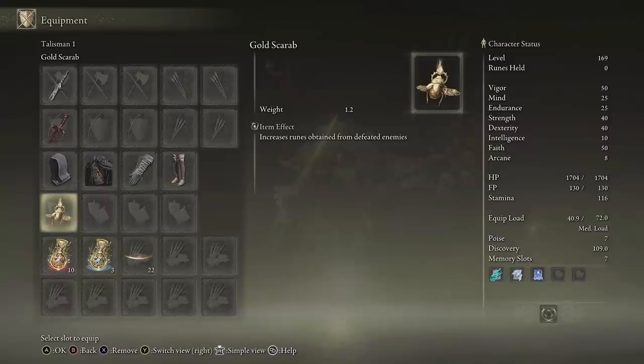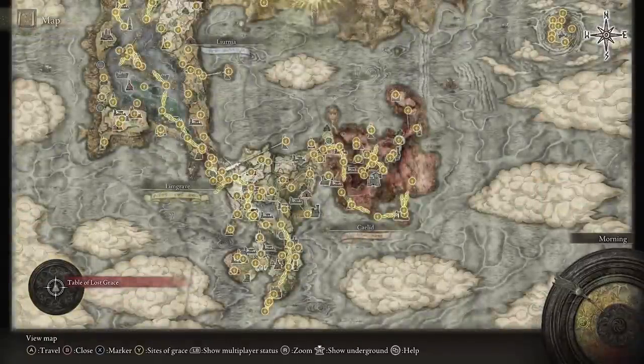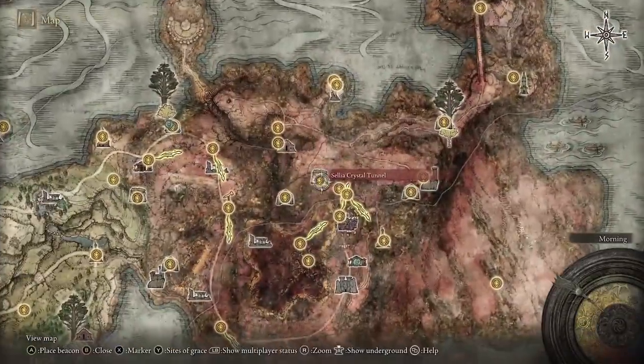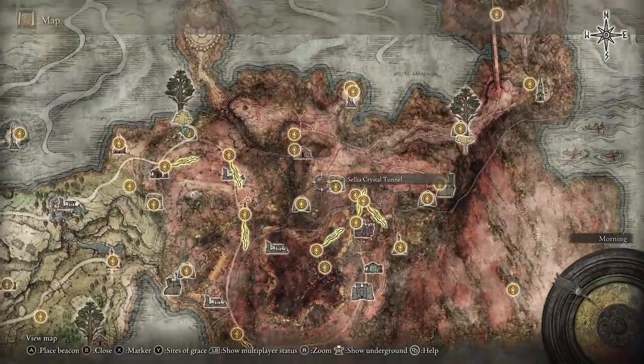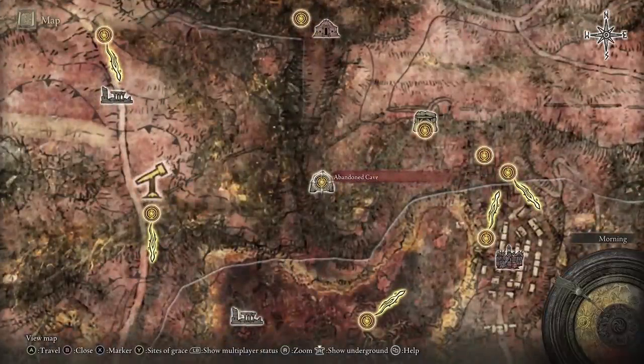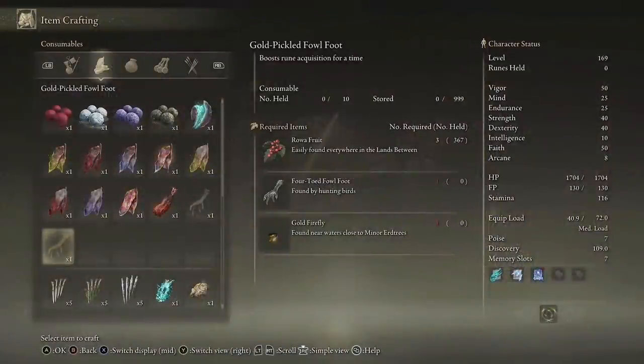For the talismans, the only one that really matters is the Golden Scarab, which increases the amount of runes you get from enemies. You get this from a cave over in the Caelid area — this cave here, the Abandoned Cave. It may also be worth crafting some Gold-Pickled Fowl Feet as these will significantly increase the amount of runes that you get.